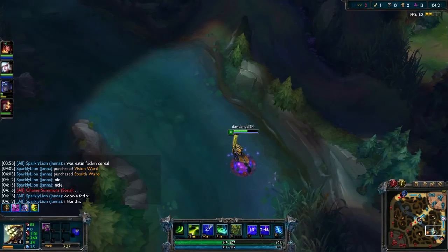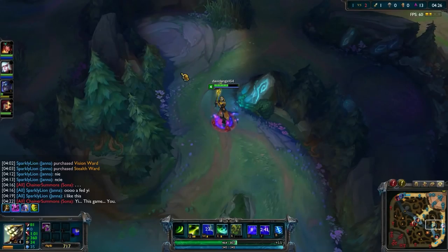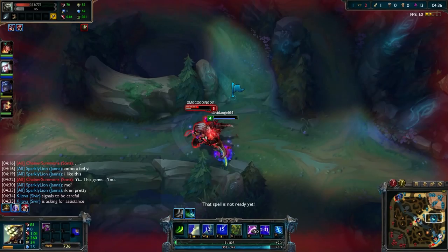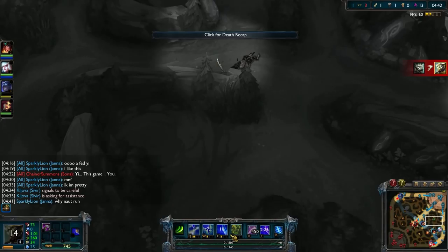He can't quite get away from me because he chooses to try and get away with his Flash, and then I hit him with my Alpha Strike afterward. Waiting with your Alpha Strike as Master Yi is one of the best things you can do when trying to gank, because people are going to use their escapes — like Flash and dashes — to try and get away. But Alpha Strike closes that gap. And if you're not running Flash on Master Yi, it's something you really have to consider. Here I get attacked by Rengar in my own jungle.